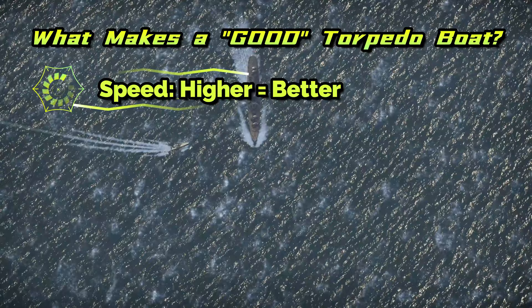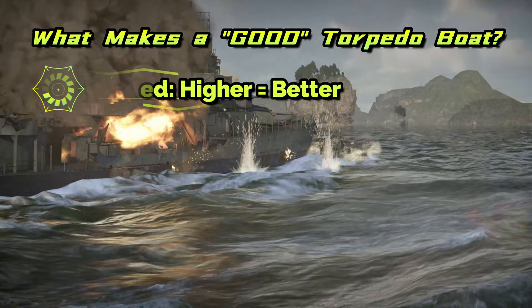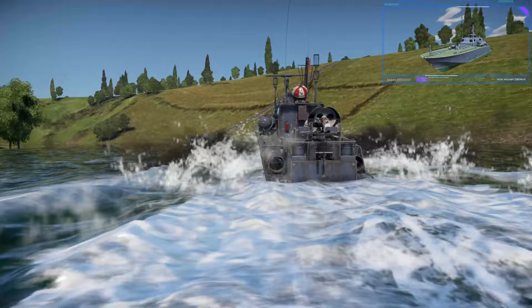A vessel may have a radar to help defend against air attacks, or it may have powerful secondaries such as rockets, depth charges, and sea mines. Finally, the biggest factor to consider is the torpedo itself.